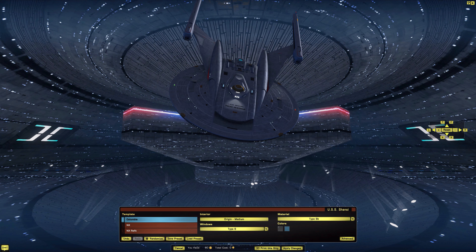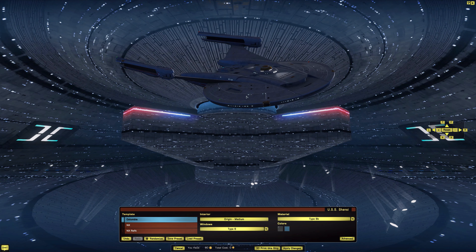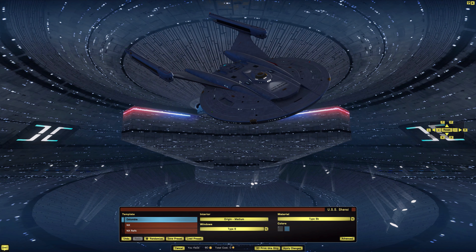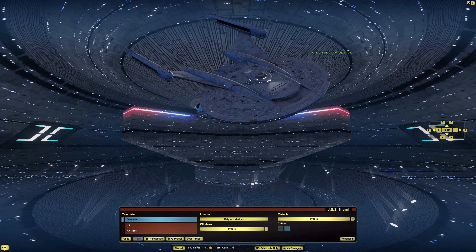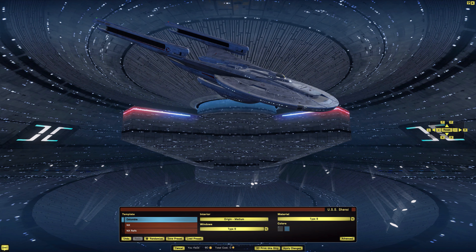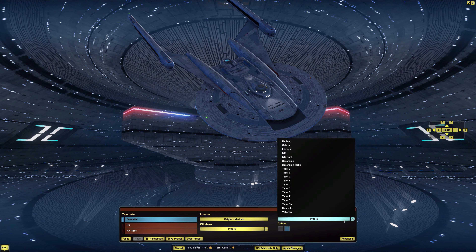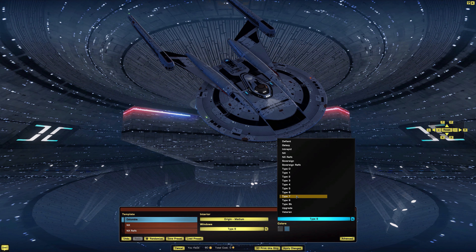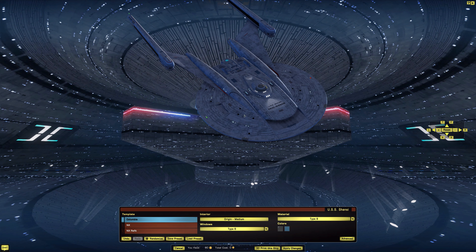Type 8 was the default. Then we have Type 8B, which keeps the same Aztec pattern already on the hull but makes the skin darker. Interestingly, the blue accent color goes missing on Type 8B — if you find that color is missing in the ship tailor while playing around with options, just change the template to reset the colors.